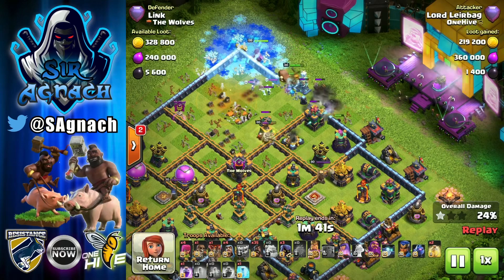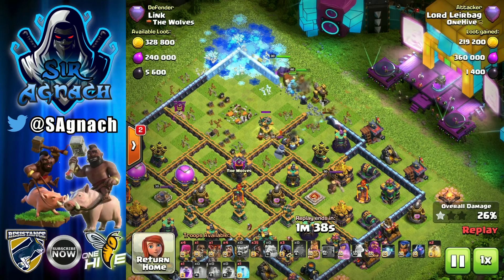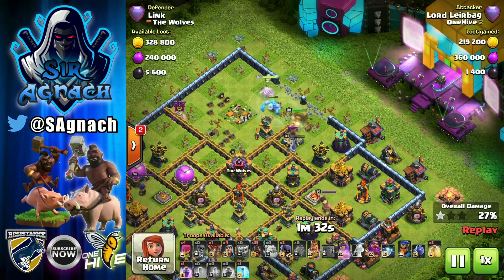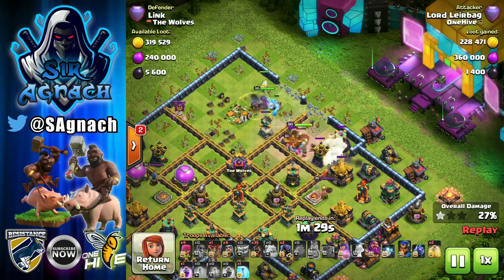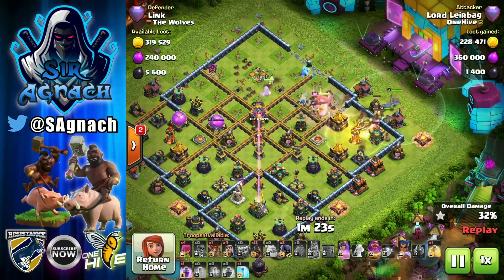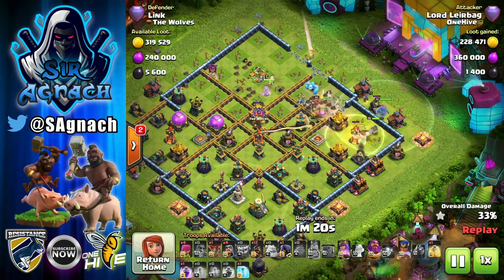I use the yeti to funnel my heroes to wherever I want them to go in. I usually want them to go at least one layer inside the base. If I can get any of the heroes in as well, it's definitely a lot of value. Then I just use the hogs on the flanks to keep them in the center of the base.